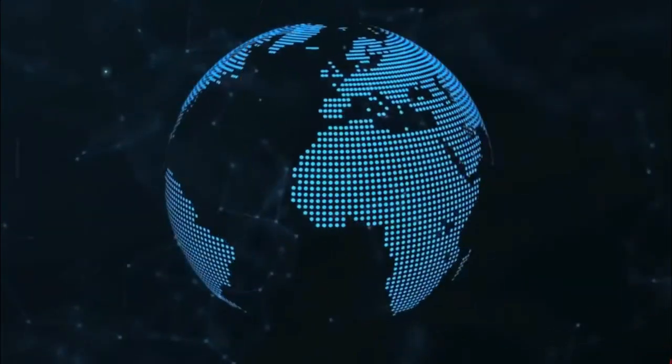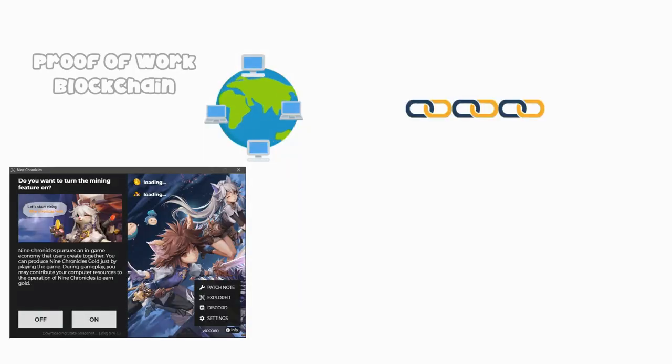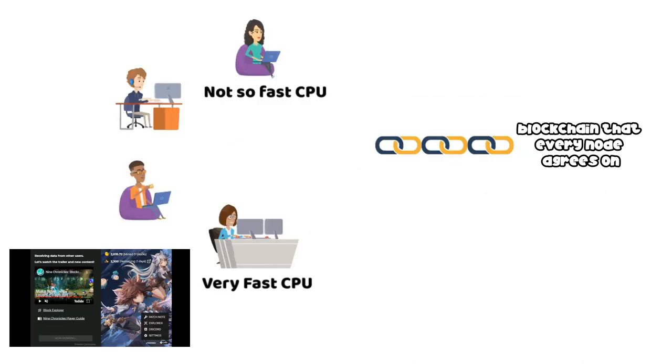As we know, Nine Chronicles runs on its blockchain called Libplanet. Since this is a proof-of-work blockchain, the transactions in each block need to be solved or mined before it is added to the blockchain. For every block that is mined, the person who managed to mine the block successfully gets paid with 10 NCG. Let's look at this example — here we have a few people playing Nine Chronicles.